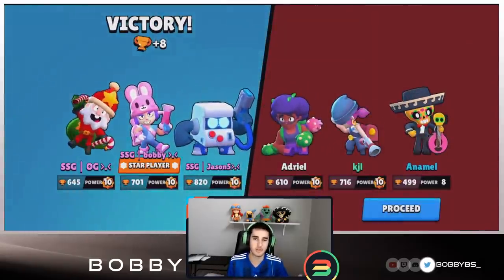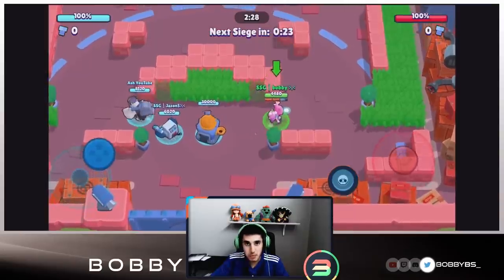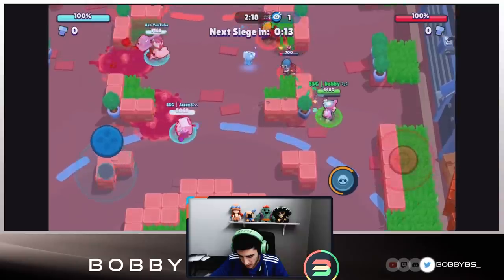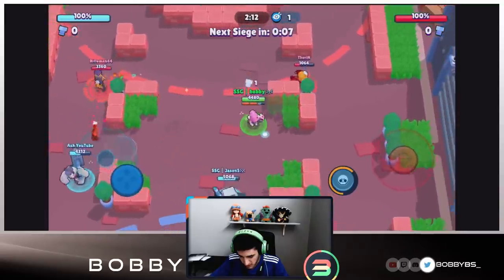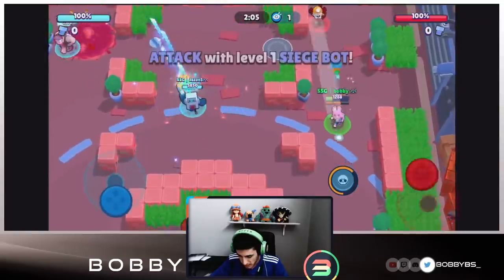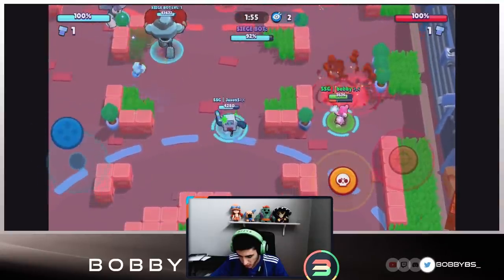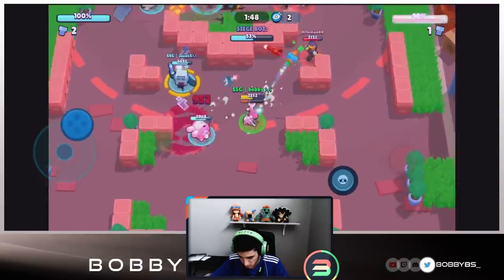Here we go into the next game. We're facing double thrower Penny — not a bad comp on offense but pretty weak on defense and mid control. The Barley is actually not bad but dynamite more or less just doesn't work. Both my teammates had to go so I'm in a different room now. Still rocking 8-bit with Jason, just OG is gone. We get the first bot — only a one, but we have a really good offensive comp so we can probably get the one push.